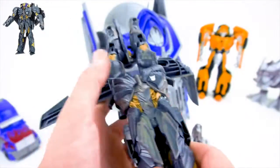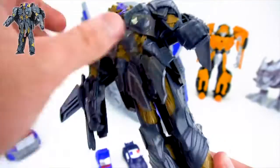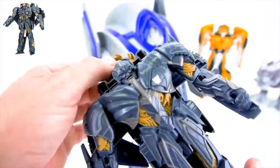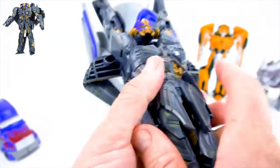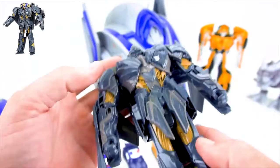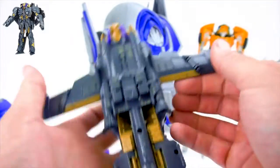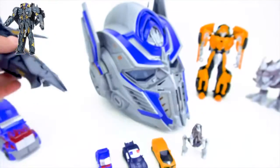Let's do it one more time — pull him up, push his body up just like that, flip his head back. There we go, so there's his head. And then to transform, you pull him up just like that, flip that, put his head in there, and there you go — there he is in jet mode.